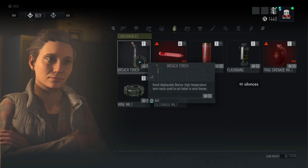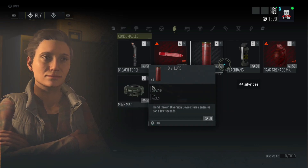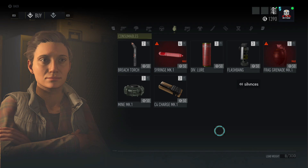Now this consumable tab here — I would obviously buy some stuff from here. I already have full grenades and everything, but I am going to buy some breech torches so I can cut through some fences and help me infiltrate some areas a little bit easier.